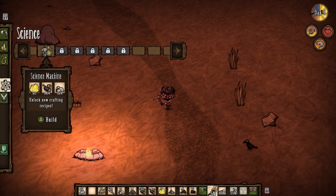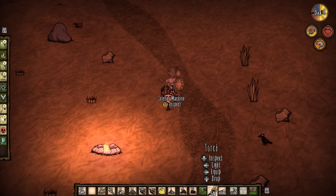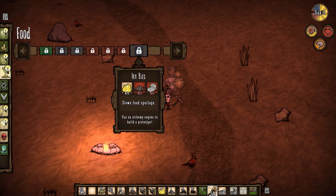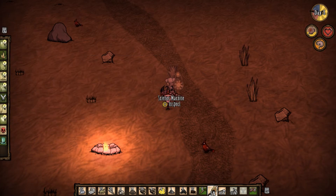Right here I decided to build the science machine. What this lets you do is gives you access to recipes you didn't have before. For example, it lets you refine things — I'm about to do that right now. I'm making cut stone; each cut stone takes three regular stones to make.